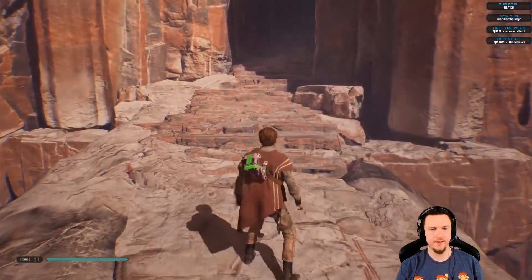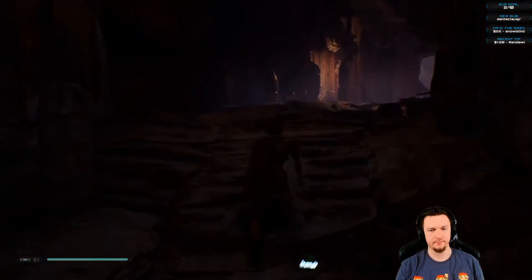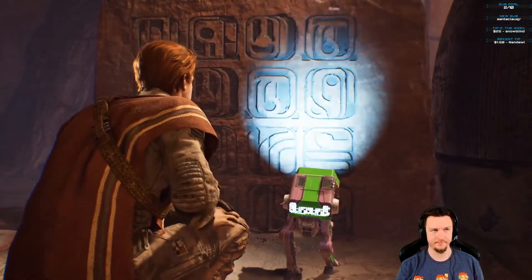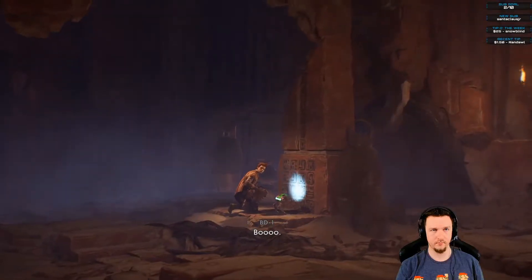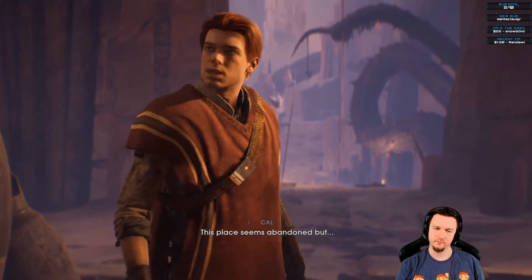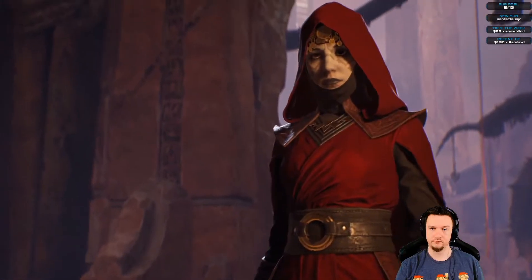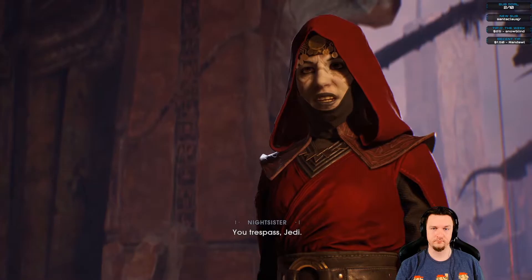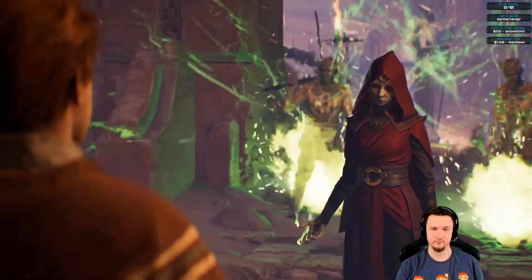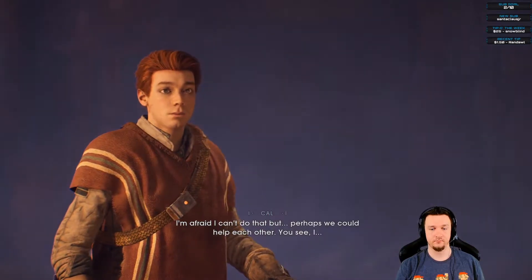On to the actual temple. Looks like the Zeffo were here — strange, this place seems abandoned. Then a voice says: 'You trespass, Jedi.' Cal responds: 'You must be a Nightsister.' She replies: 'I had heard you were all dead.' 'Not all.' Dathomir is forbidden to the Jedi — leave at once. Cal offers to help each other, but she attacks immediately.